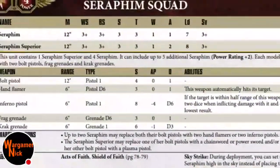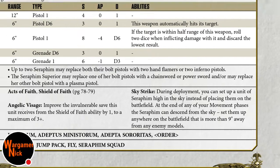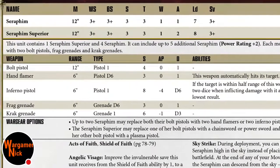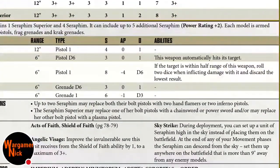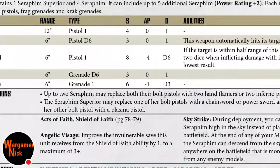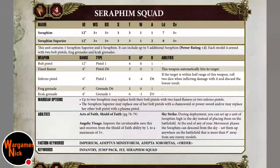Seraphim squads are your fast attack - flying units. The unit can improve its Shield of Faith invulnerable save by one to a maximum of three-plus. They can deep strike (Sky Strike). They have a 12-inch move and two bolt pistols, so they can shoot twice before combat - slightly different and kind of cool. You can give them two hand flamers (D6 hits, strength three, auto-hits) or two inferno pistols (basically a meltagun) - good utility.